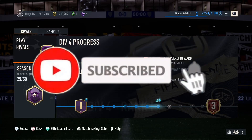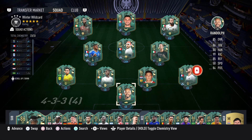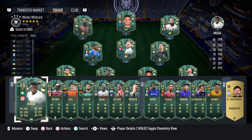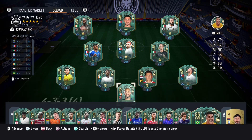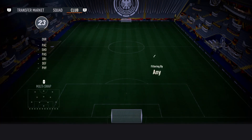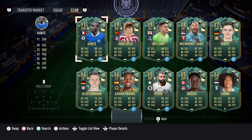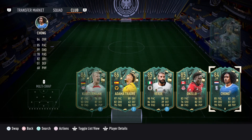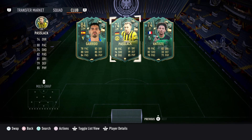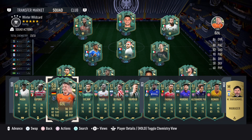In today's video, we are going to be using a full Winter Wildcard team. This team looks beautiful — every single card is a Winter Wildcard. I think every single one is first owner except Verde. Most of them are just their regular SBC cards. I've got a few more in the club. I didn't want to use loans for the video because I thought that's a bit ratty. So first game we'll use this team, and then the next game I might switch it up a bit.